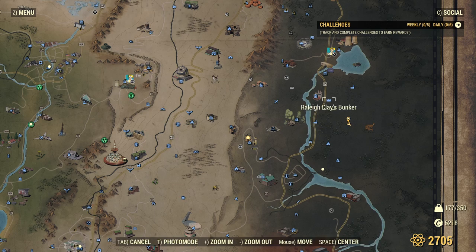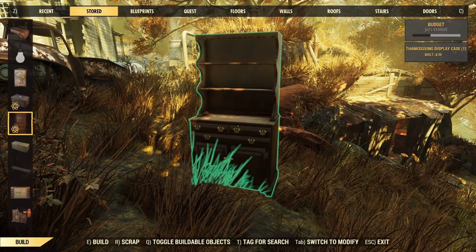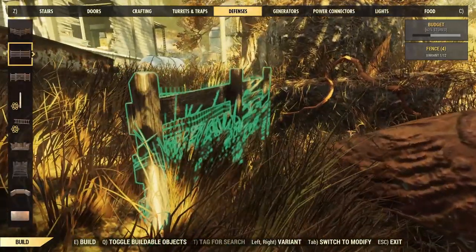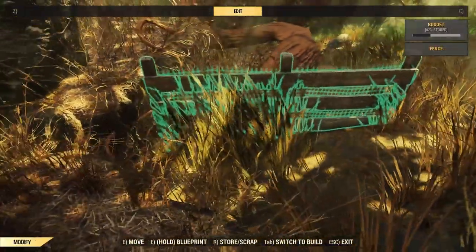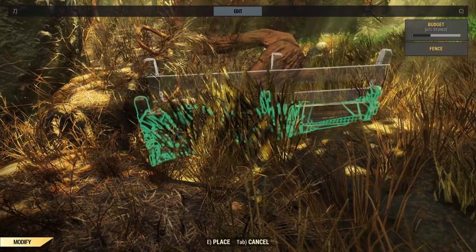We're over in the Mire, pretty much straight across from Haven Church, not too far from Raleigh Clay's bunker, with Thunder Mountain power plant up at the top. Just a little to the northwest of the two deer on the map. It's well off the beaten track, on the back side of a hill. Being an existing structure, it's a little temperamental to work with — to grossly understate it.